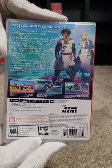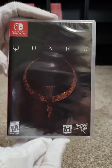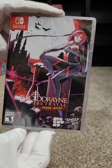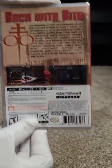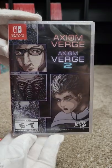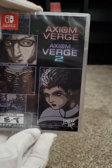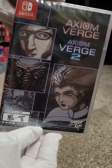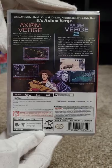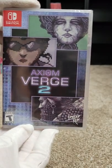One-sixteen hasn't been released yet, so we're at one-seventeen with Haven. Dusk at one-eighteen — looks like a cool shooter. One-nineteen is Quake. One-twenty is Bloodrayne: Betrayal Fresh Bites. One-twenty-one is Eiyuden Chronicle. One-twenty-two has not been released yet. One-twenty-three A is a double pack of Axiom Verge and Axiom Verge 2 — Axiom Verge was released at retail but Axiom Verge 2 was only Limited Run. We also have one-twenty-three which is just Axiom Verge 2 on its own.